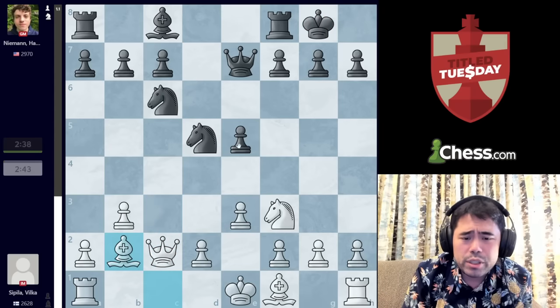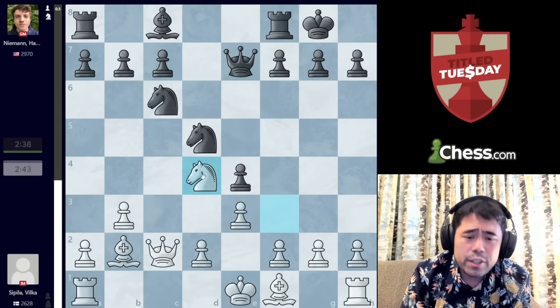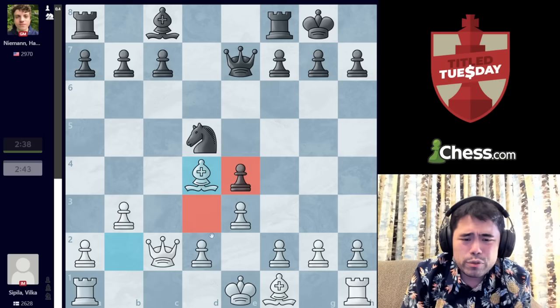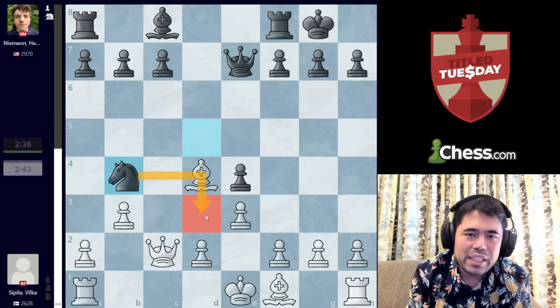If White were able to get Bishop B2 in, E4 would still be good for Black. But here White could play Knight to D4, trading the Knights on D4. And now, even though you have some light square weaknesses with Knight B4 and Knight D3 down the road, it shouldn't be that big of a deal.